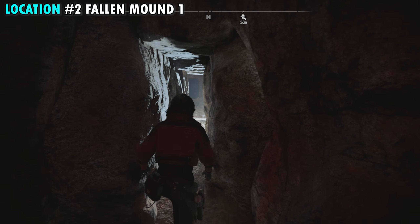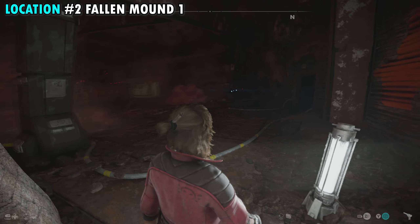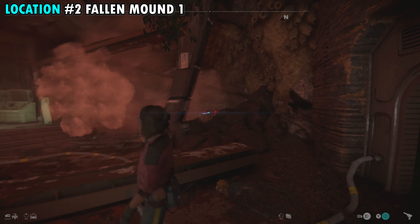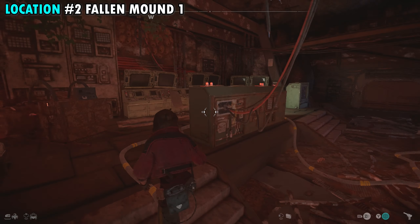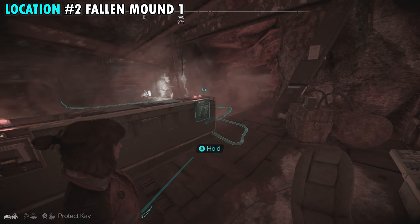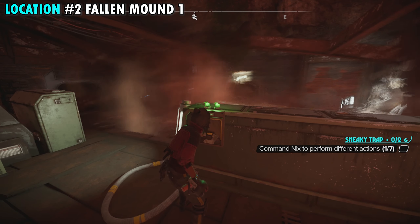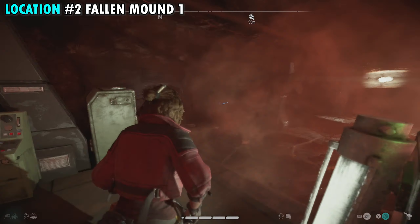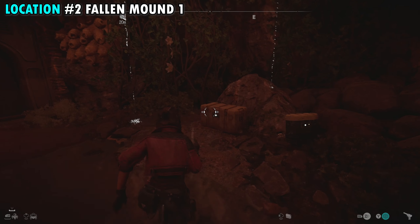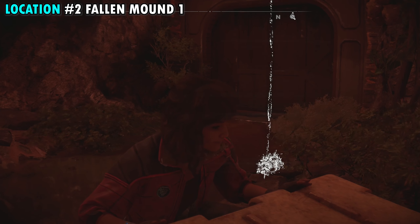Once you make it to the back of this area, on the right side there's a crack in the wall you can sneak through. On the other side, shoot the node on the right with an electric shot to stop the wind and get through to the control panel. At this point, use Nix to hold down one of the levers while you hold down the other — that opens the door straight in front to where the treasure is. Stop the wind once more by shooting the node, then make it to the back room and open the container for treasure number two.